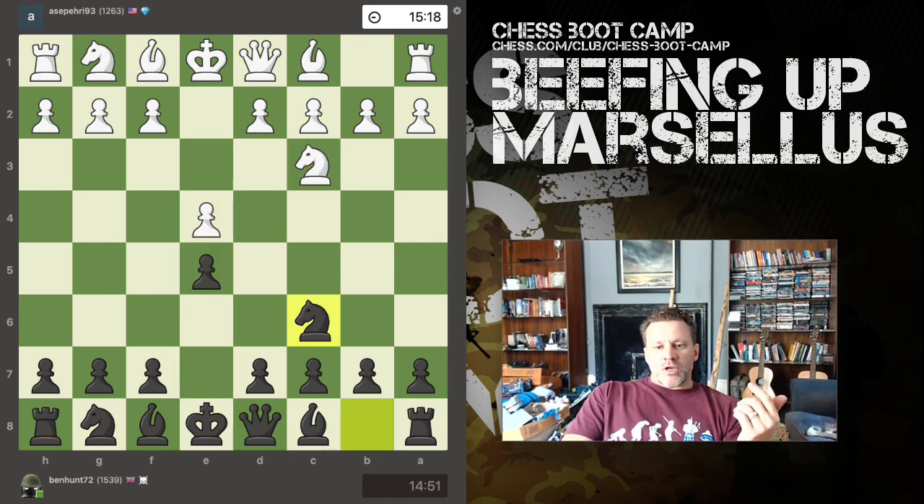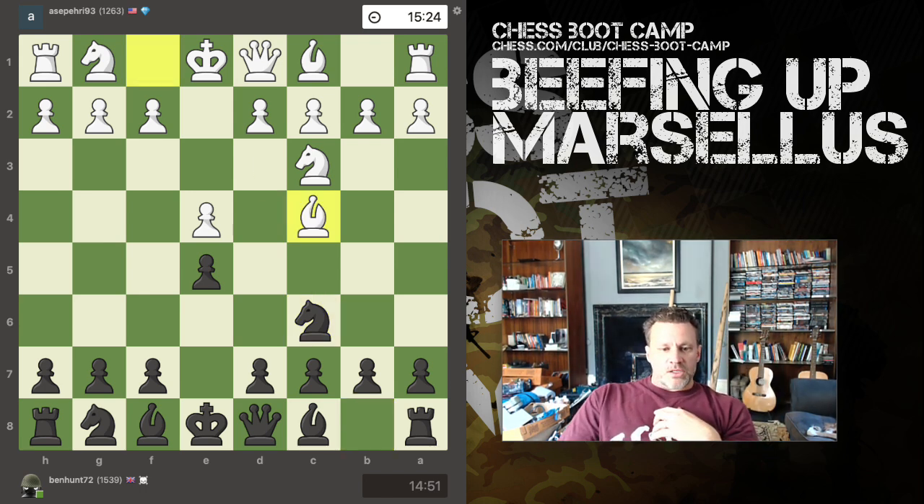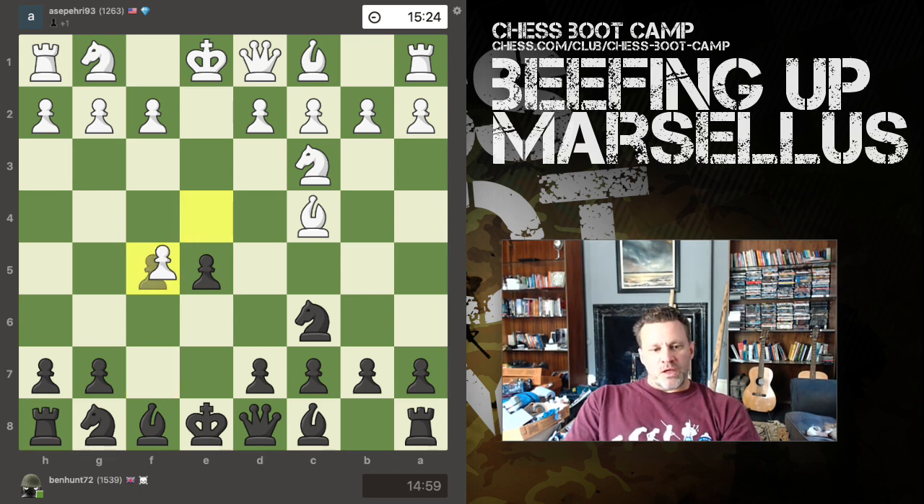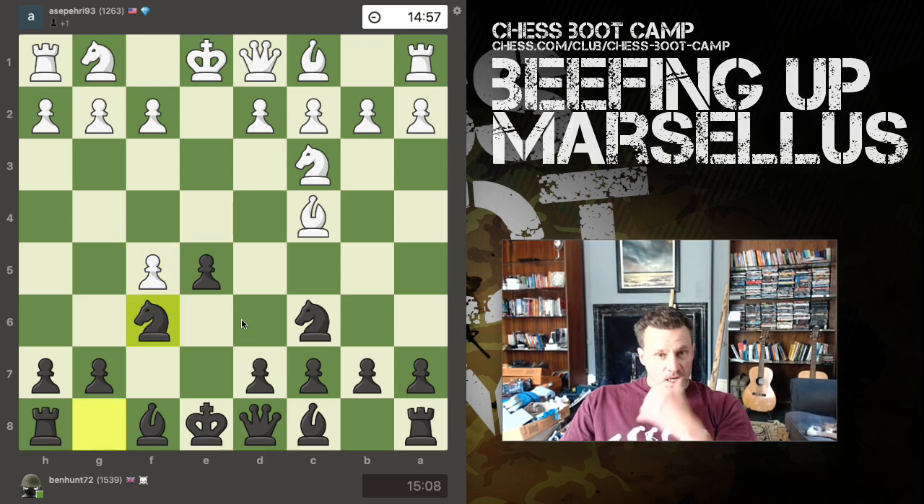We're talking about the Vienna and my current response to it. This is the Max Lange - developing with the knight and waiting, developing this knight first before pushing f5, as part of the Freddy Kruger repertoire. White takes, and now we must play knight to f6. Clue number one: why are we playing knight to f6? The main reason is to prevent queen h5 in any of these gambit lines.